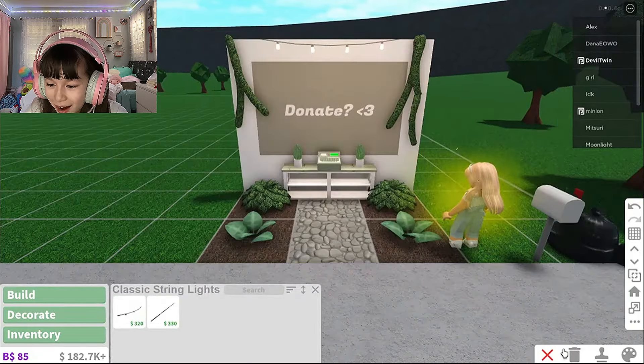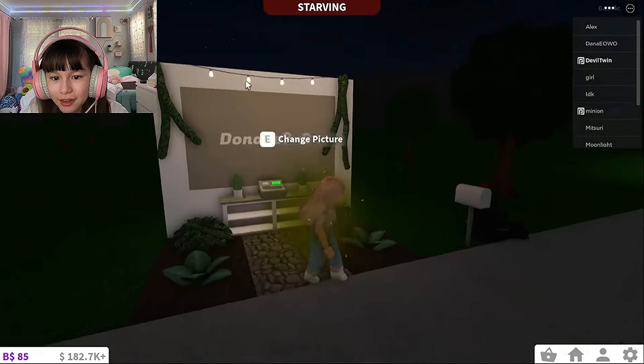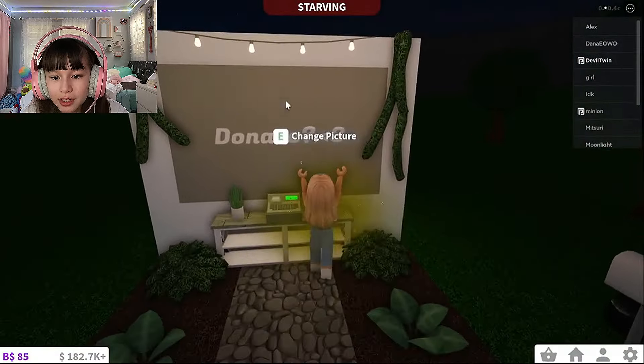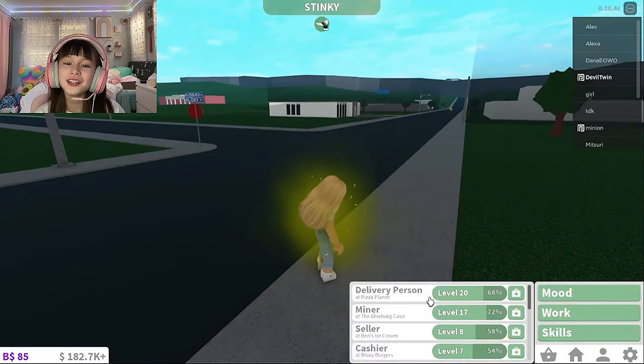We're gonna call that center. You can make a cute donate — like donation sign. There you go, lights! Now you can see the sign better. It looks cute at night and daytime.